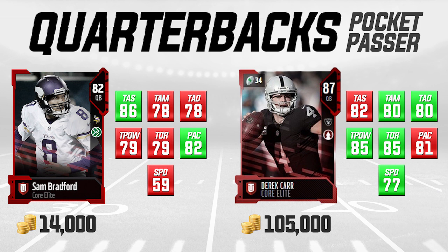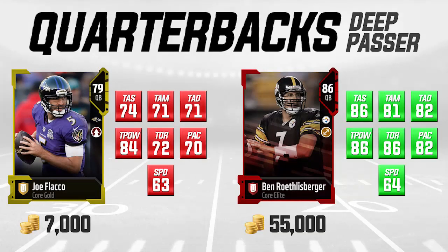You can definitely start off your team with a Sam Bradford and feel pretty good about it. Moving on now, we're going to look at guys with a bigger arm — our deep passers. On the left we have a gold Joe Flacco, 79 overall, nearly an elite, and we're comparing him to Big Ben Roethlisberger, which is going for 55,000 coins right now.